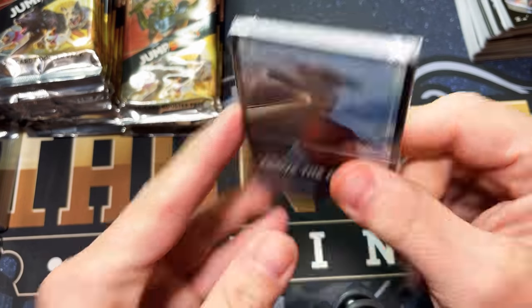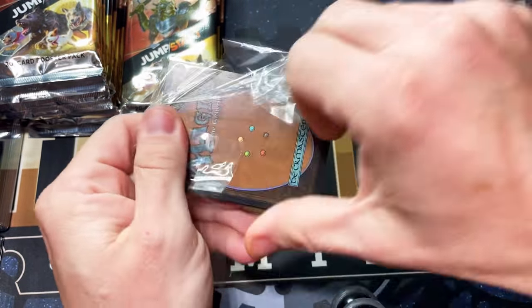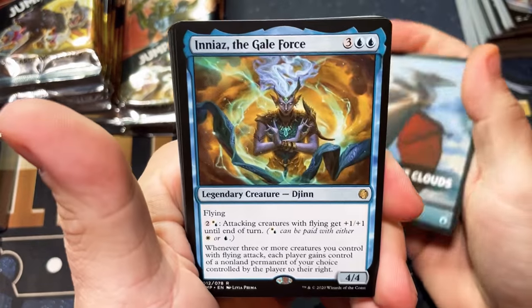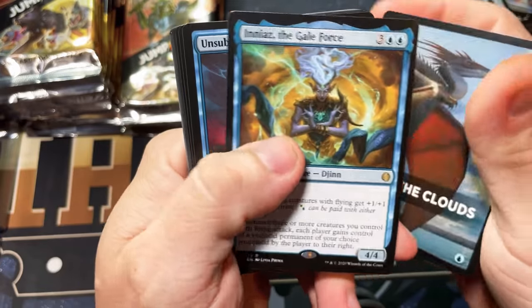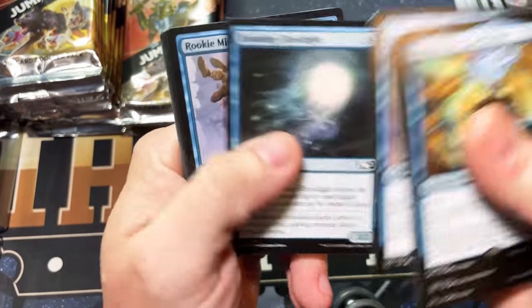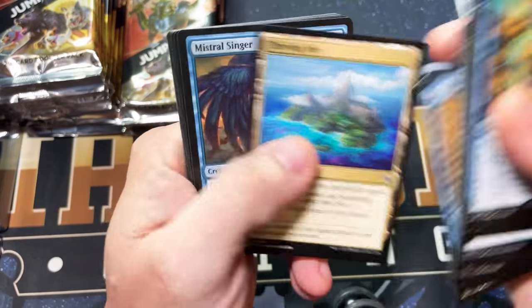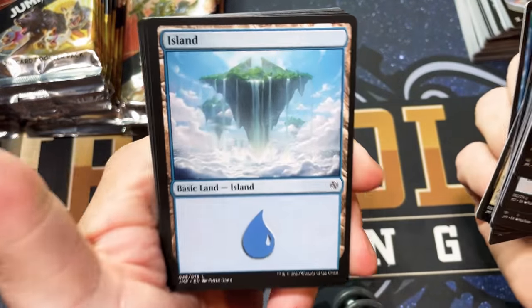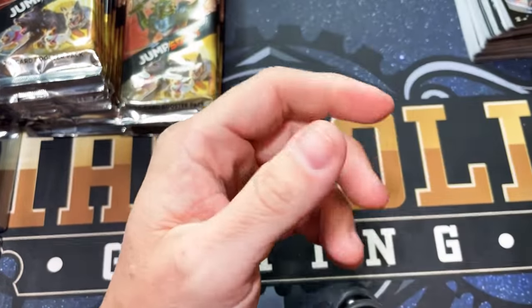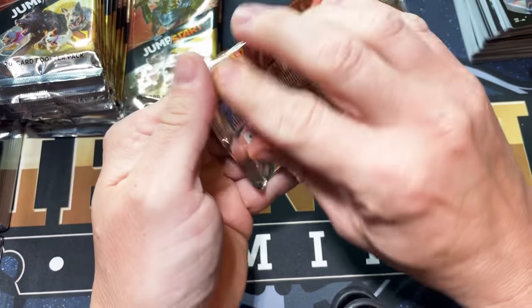Above the Clouds — I don't know if I've opened this one yet. Let's see who we get — Gale Force. I've never opened this one; I've opened quite a bit of Jumpstart too. Nice land there — the only thing that would have made those lands better is if they were full art. That would have been extra special.